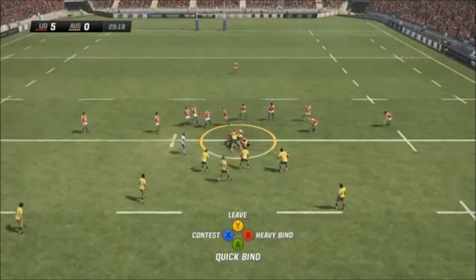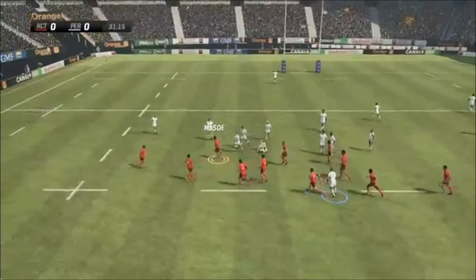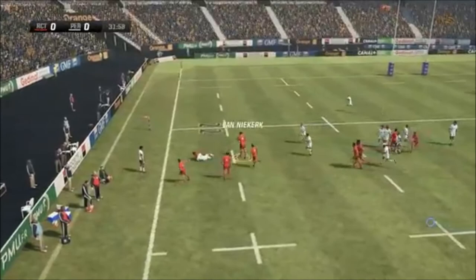Into the breakdown. Did you ever get annoyed when you overcommitted players to a ruck but were unsuccessful and then had an overlap? With the added option to remove players from the ruck, you should never really have that problem again. Doing so will prevent you ever being outnumbered when you have been a little too trigger happy when binding your players to the ruck.